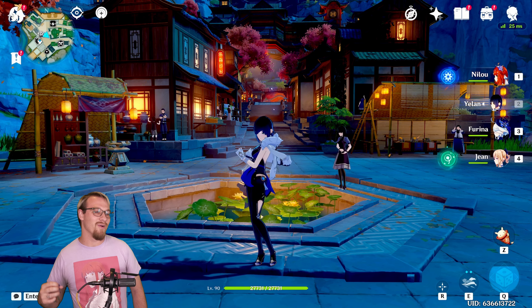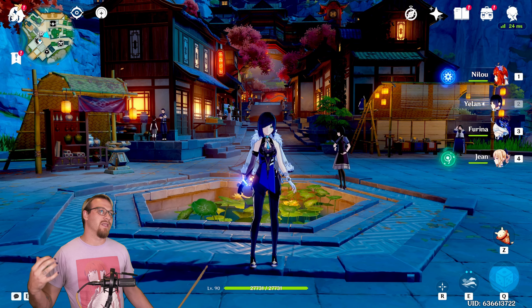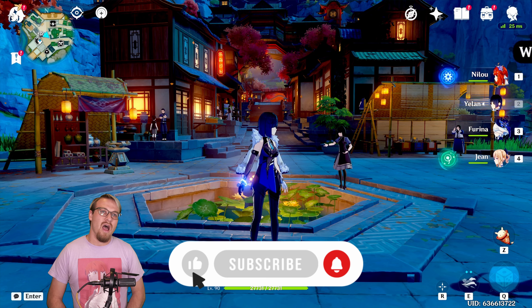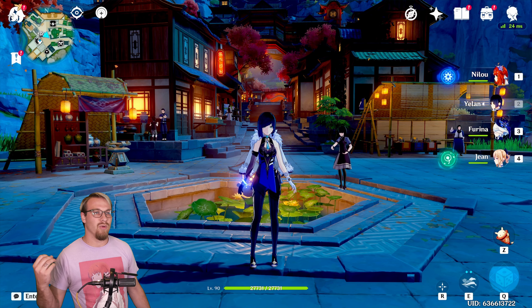Now let's get back into Yelan's video. We're going to refresh and show the same build of the character that we're using. This is still Doggy's Yelan — the Yelan that we used in the first video. I use a different Yelan later on at the very end, and I don't show her build, but it's going to be relatively similar to this one.